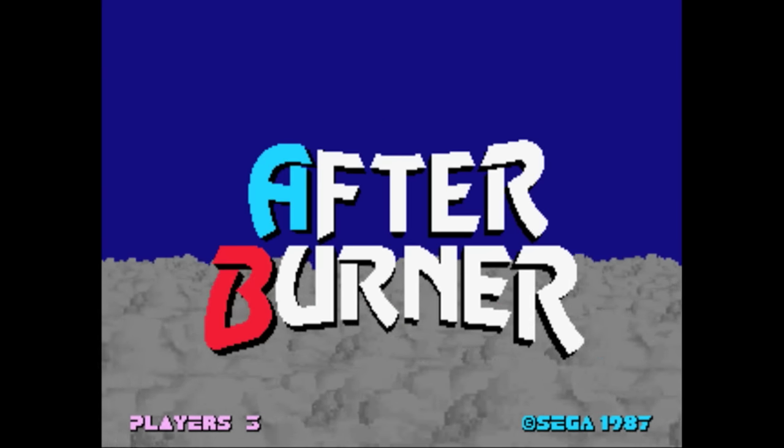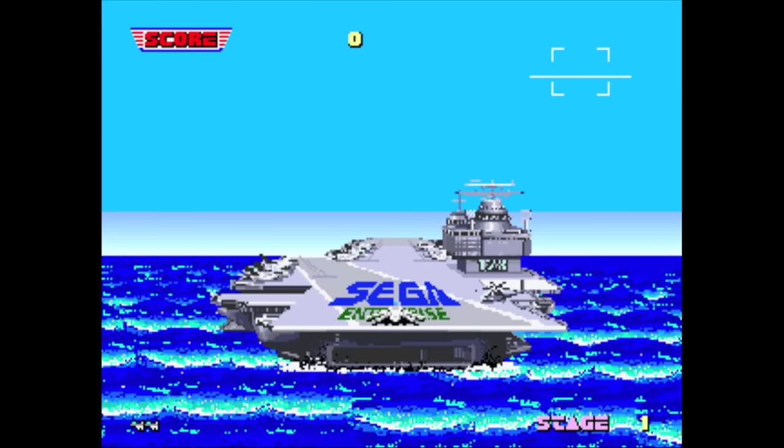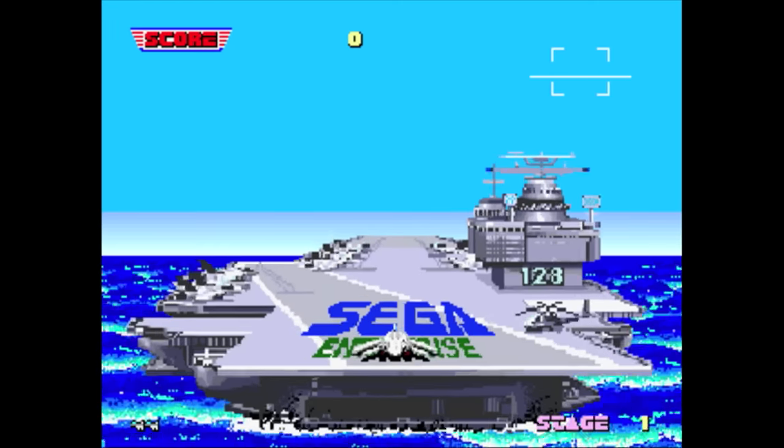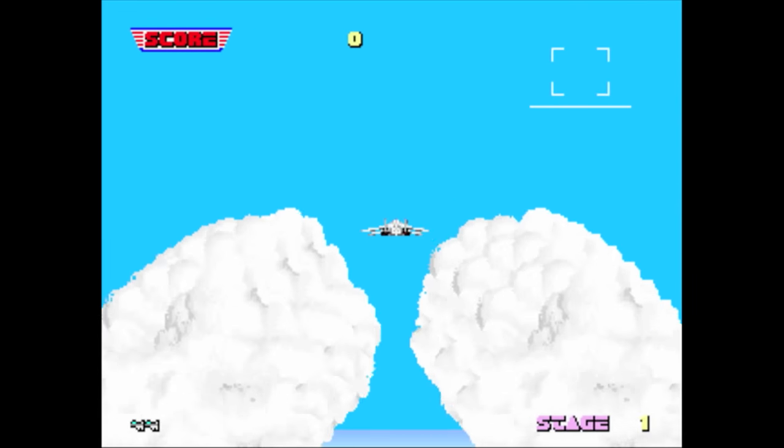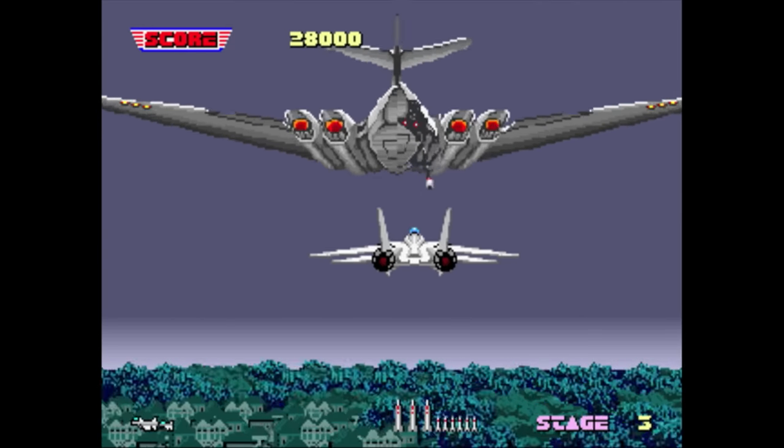In 1987, Sega released an arcade game called Afterburner. It's a game where you fly an F-14 Tomcat around and shoot down other planes while at the same time attempting to stay alive. You've got a Vulcan gun and a limited supply of missiles, which can be replenished at the beginning of certain stages.